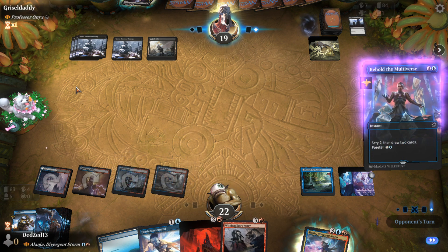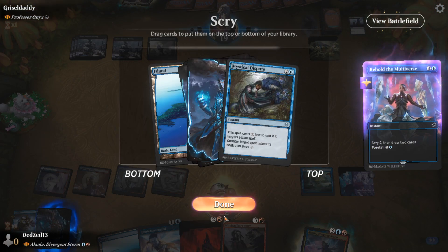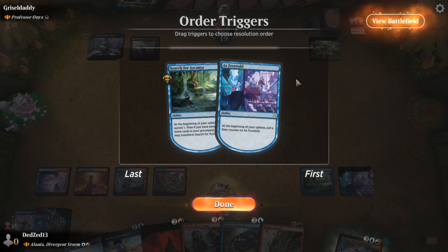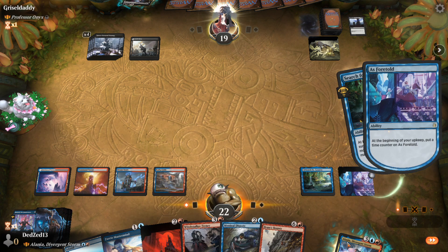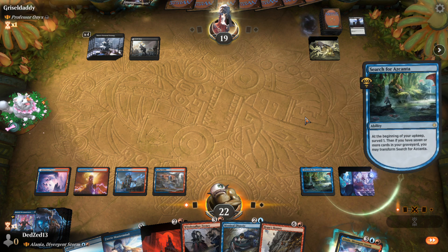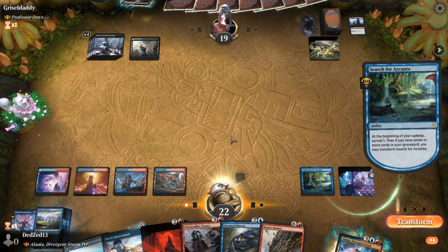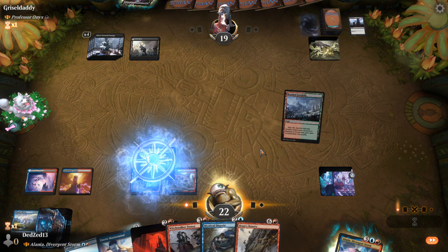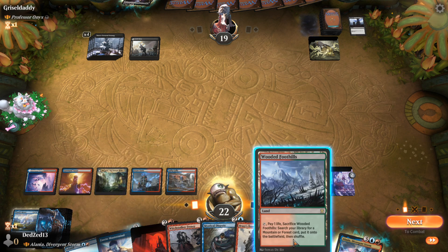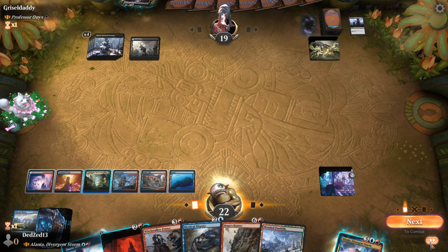Let's draw two here. This also helps flip my Search next turn. I'll take a Mystical Dispute — it's not the best counter but it does the job. Beast Bounty is more to combo with Alenia, so it's not going to do enough right now. I think I need to discard it because I really want to flip this Search for a scry turn. Let's play the Island and pass the turn.